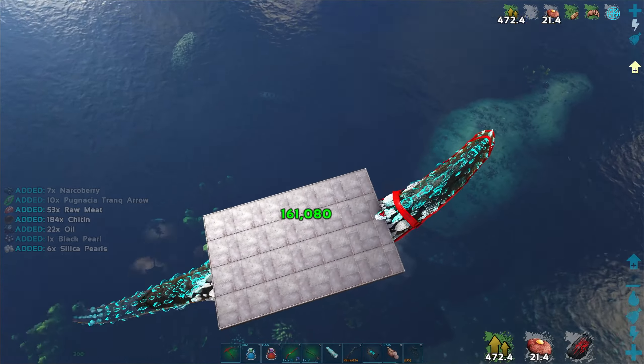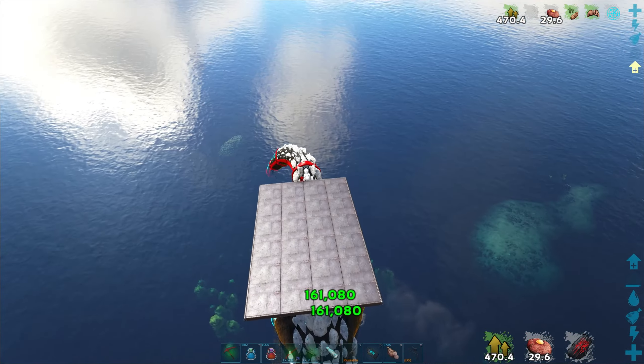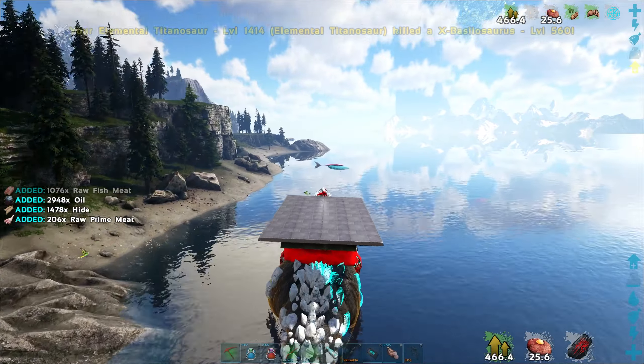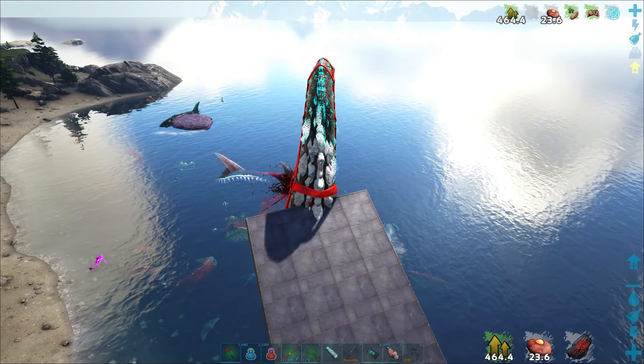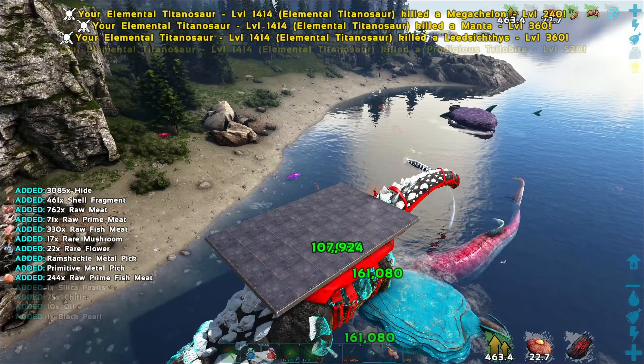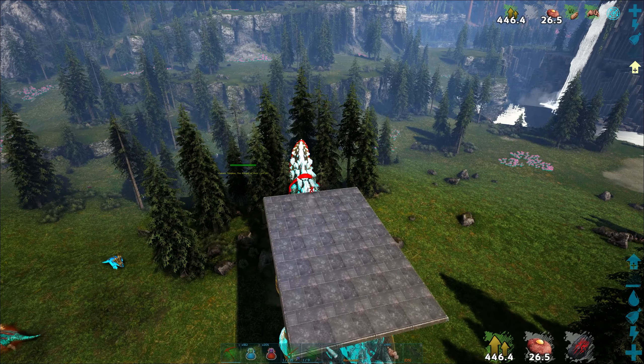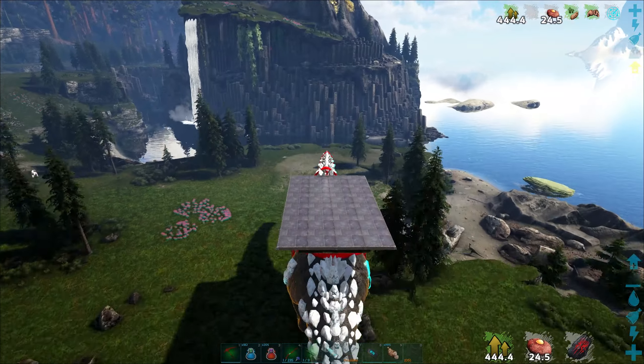You know what I was just thinking about? There's the one trophy that allows flyers to go into the water and still fly without dismounting. It would be really cool if that same thing also allowed swimmers to fly. We get flying mosas up in here? That would be incredible. I haven't even bothered with most of the mosas — because there's just no reason.